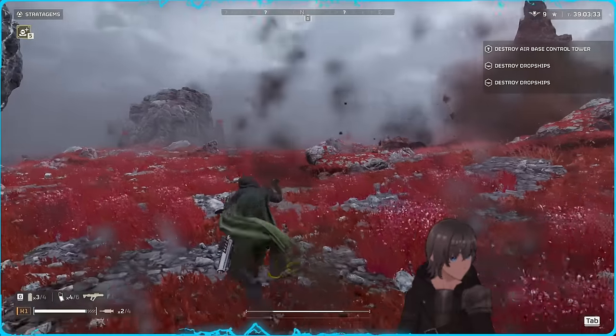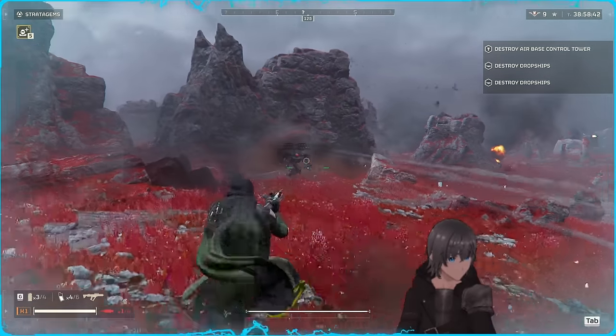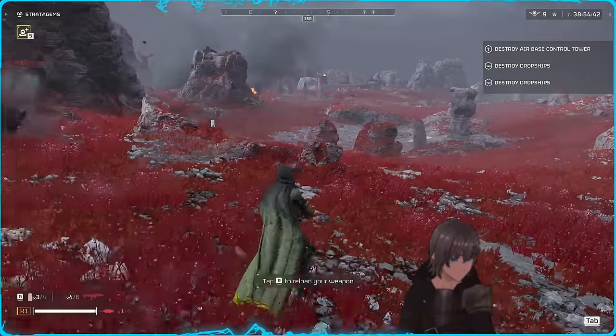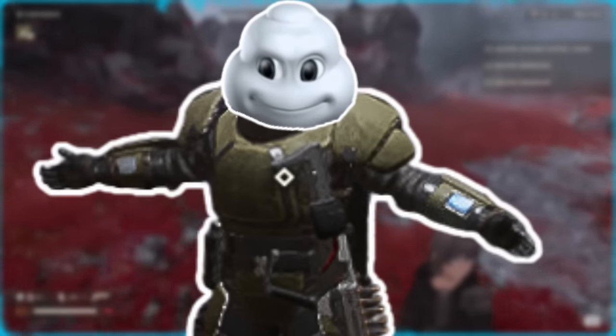Additionally, when fighting rocket devastators specifically while out of cover, you can combine these two tips to strafe at a 90-degree angle avoiding the rockets, then take them down during the rocket's cooldown period while out of cover. Both of these tips are going to function far better running armor on the lighter side, as it's difficult to be mobile while looking like the Michelin Man.